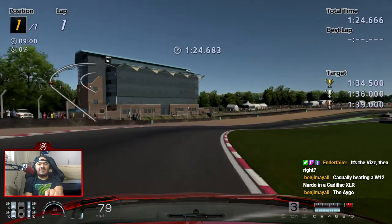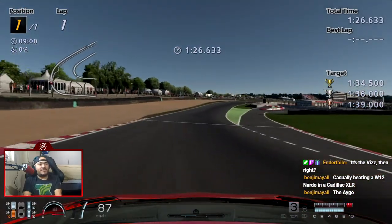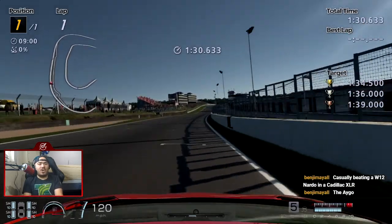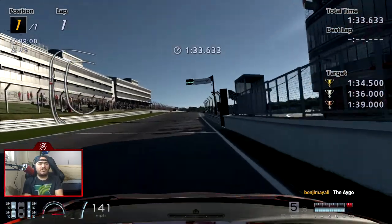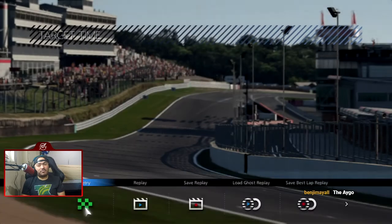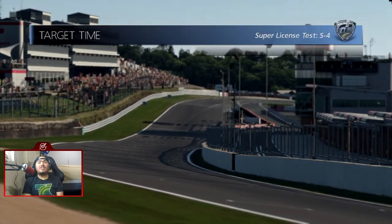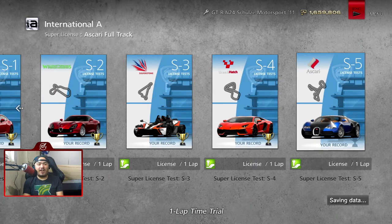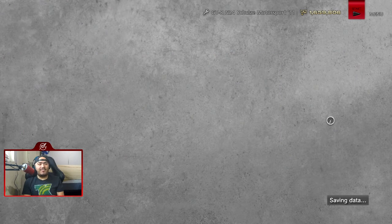The Cadillac XLR — that's a car I completely forgot existed. The W12 is like my favorite concept car of all time. Speaking of concept cars, anyone in chat, go ahead and say your favorite concept car of all time. For me it's the W12. It's funny — the W12 was the prototype that eventually became the Bugatti Veyron, and that's exactly what we're going to drive at Ascari.